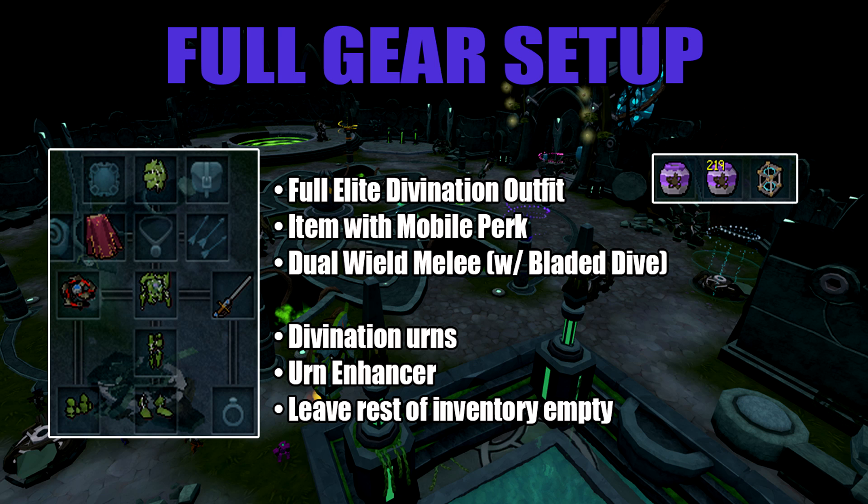Here's the suggested equipment setup. First I'll start off with the elite divination outfit, which is obtainable in-game now. This retains the effects of the regular divine outfit as well as having a small chance for extra energy harvests. Otherwise just use the regular divination outfit and that's fine.